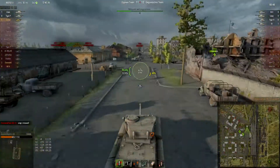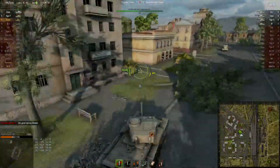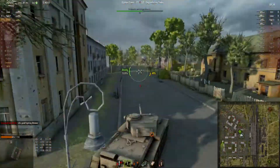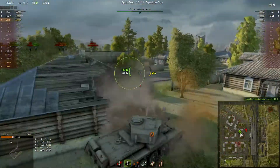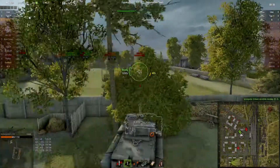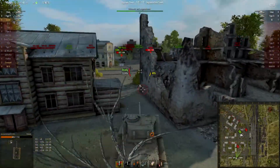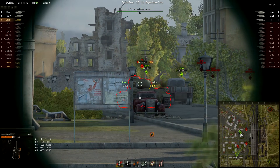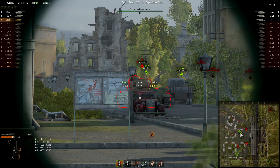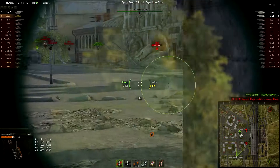The enemy is coming towards our cappers, so I try to go around them and get them from the back, from behind. Maybe I'm going a bit too wide, but right now I can get the IS from behind. First hit, second hit — and our Tiger-P kills him.